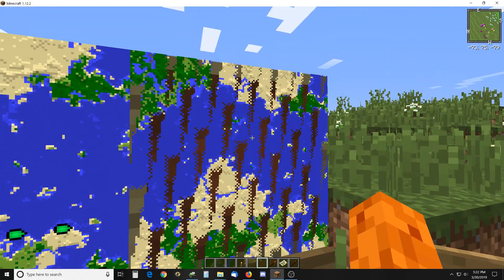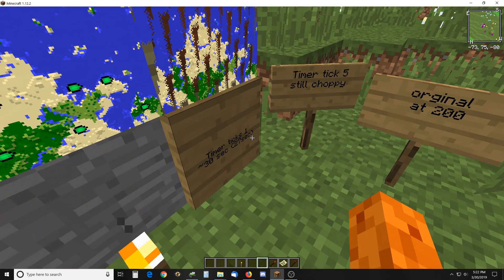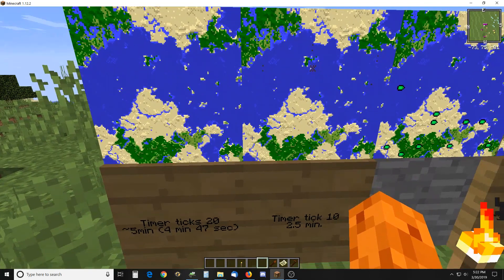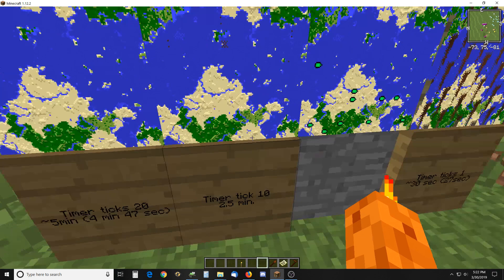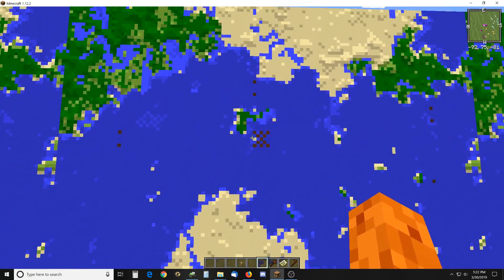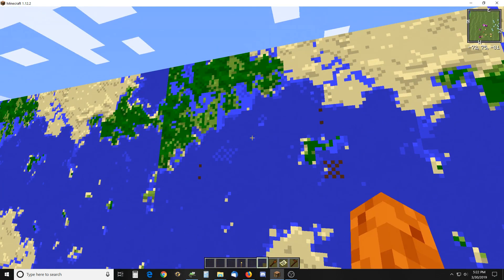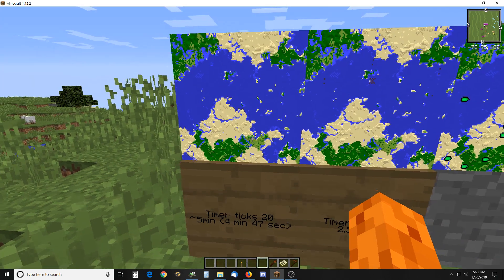I tried it at five ticks also and it was better but still not great. You can see I did it in less than 30 seconds at one tick — covered that whole map — but I don't necessarily have a gaming computer. At 10 ticks it skips around the map and did it in almost exactly two and a half minutes. There are just a couple of little spots that missed — possibly because something else opened while it was running. At 20 ticks it took under five minutes and it looks perfect.